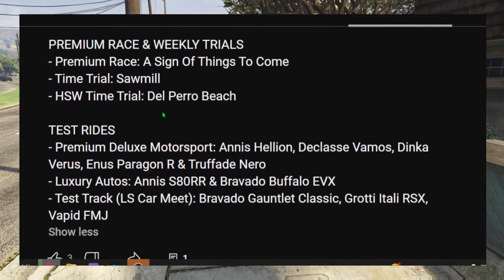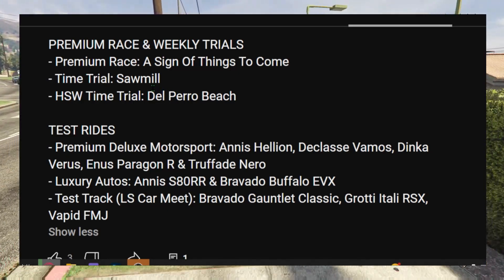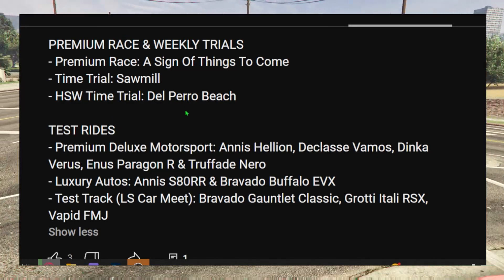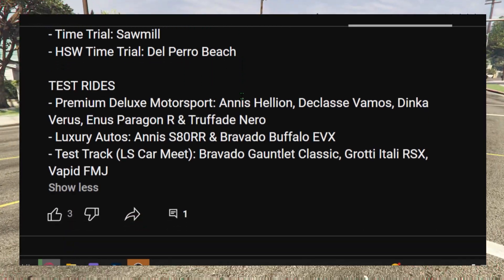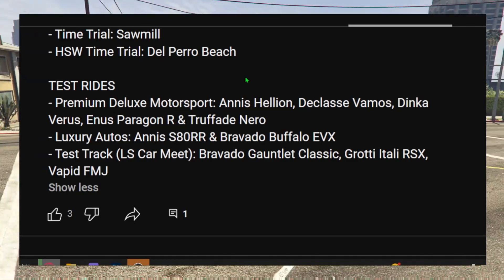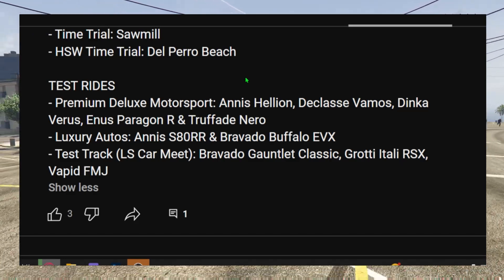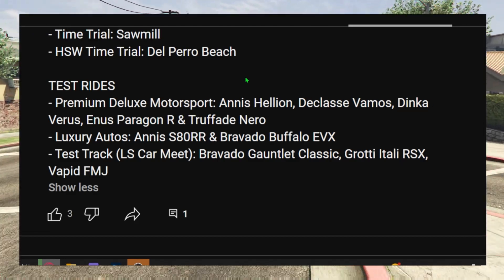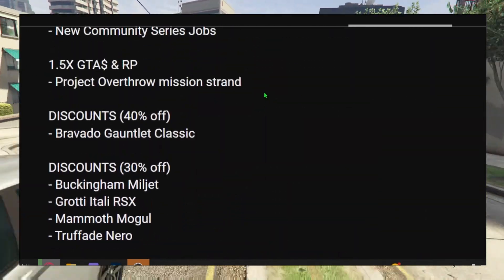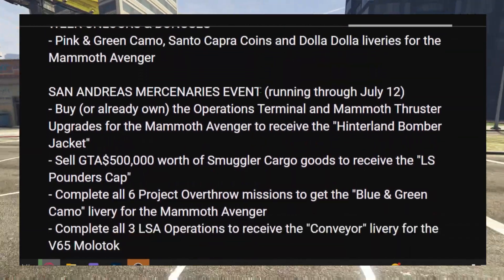For premium races this week, the time trial is the Sawmill and the HSW time trial is Del Piro Beach. There's also a whole array of test ride vehicles showing up at the new car club, Simeon's, the LS Car Meet, and other test ride locations.